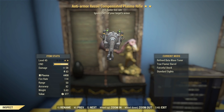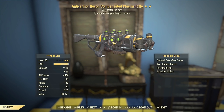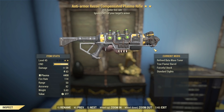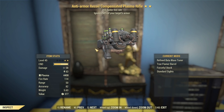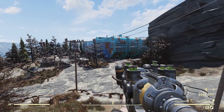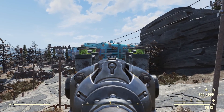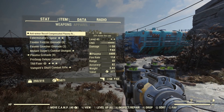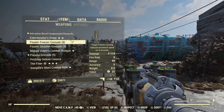So perhaps Energy Damage wasn't nerfed as harshly as Ballistic — they were equal before, but now they're not. I'm not sure what's going on there. Okay, so here we are at the Gulper assembly plant — it's called that because Gulpers aren't assembled here; Gulpers work here and assemble just whatever they want. There's the damage there.